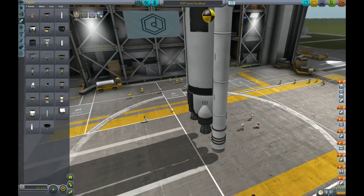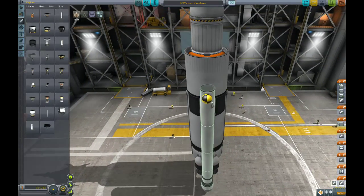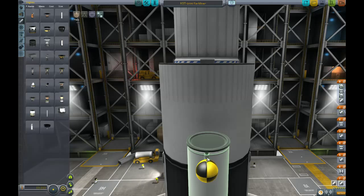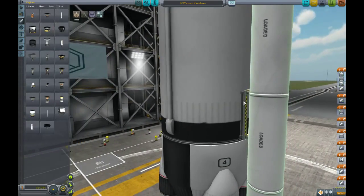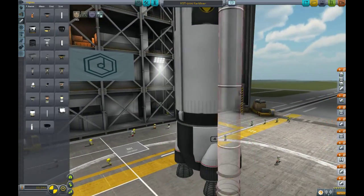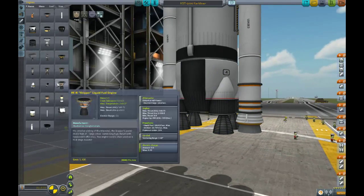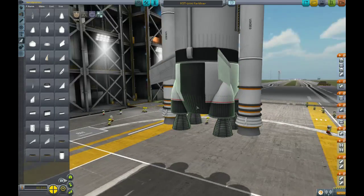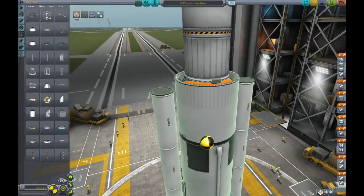Looking good. I want to make sure that those SRBs get away from my spacecraft. We're going to flip that, mirror this — perfect. And then just for a little stability, this business. Looking good, I like it. And as with everything — struts. Struts for days.